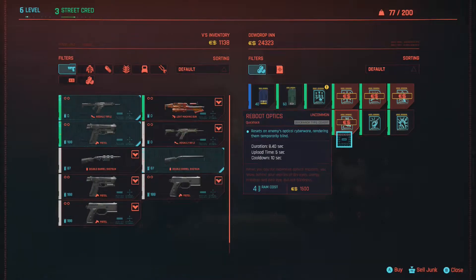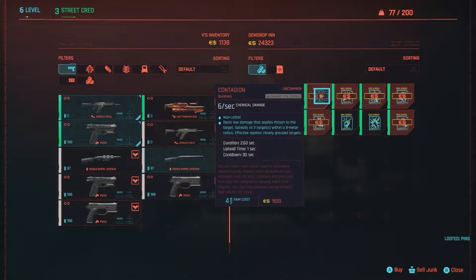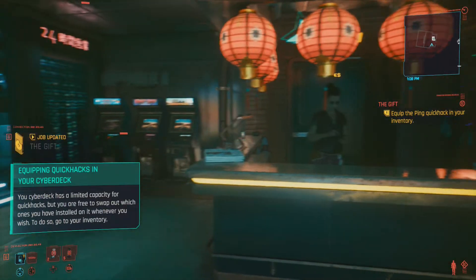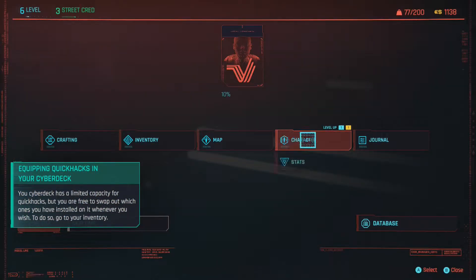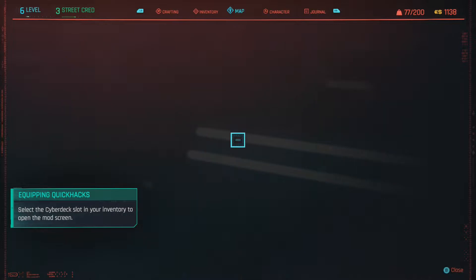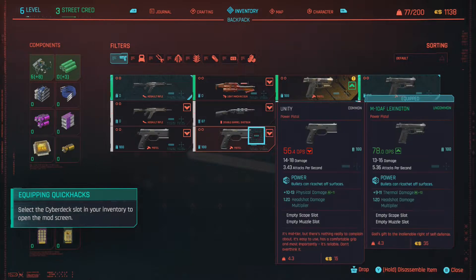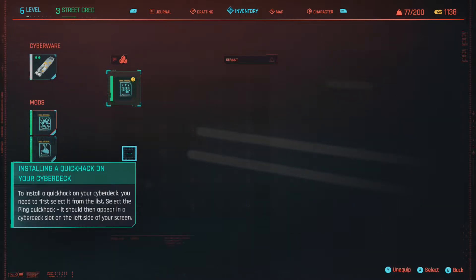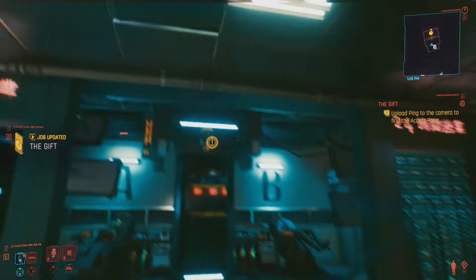We have to play. There it is - Ping quickhack, reveals enemies and devices connected to your local network. Equip the ping quickhack in your inventory. We have to go into our inventory right over here and then equip it. Select the cyber deck, which is here. There it is - cyber deck. That's pretty cool, let's just go with that. Upload the ping to the camera and find an access point, which is right here.